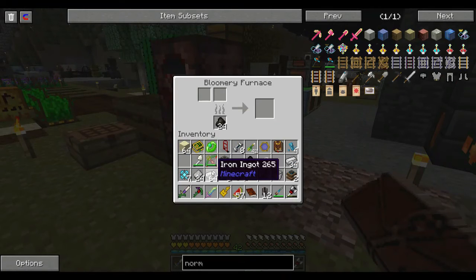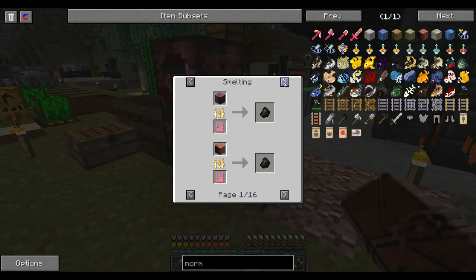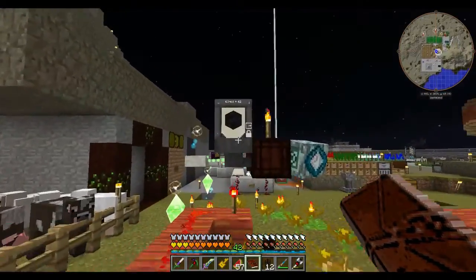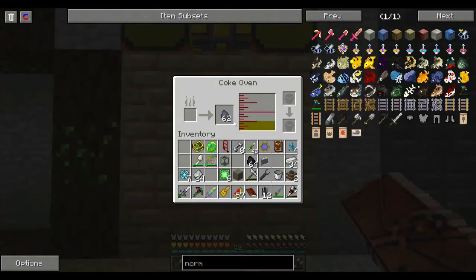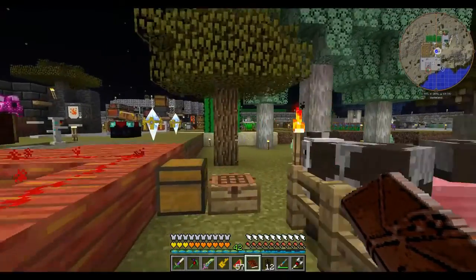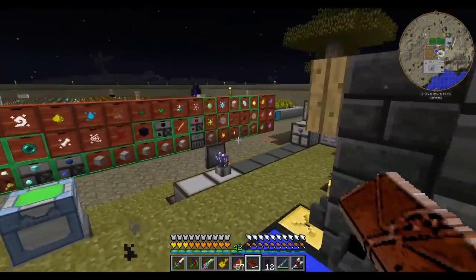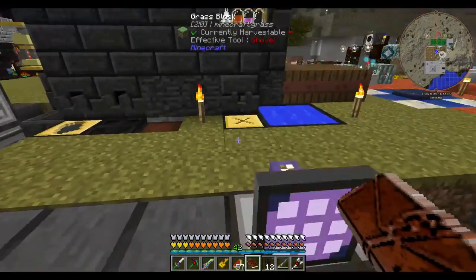Oh, actually the Bloomery only takes charcoal, doesn't it? So, recipe for charcoal — that's blocks of coal... oh, coal coke. Some wrought iron. Charcoal. We're going to need to set up a tree farm. Getting a little sidetracked, my apologies. Let's go back to what we were doing.